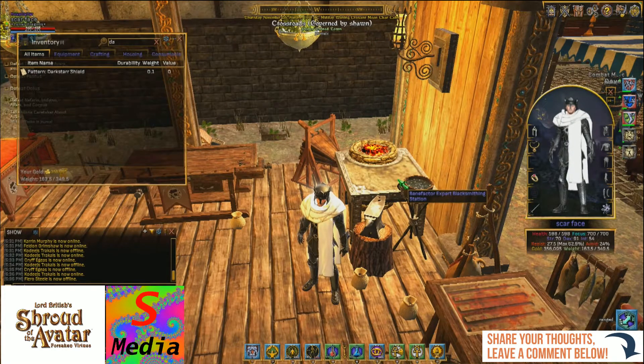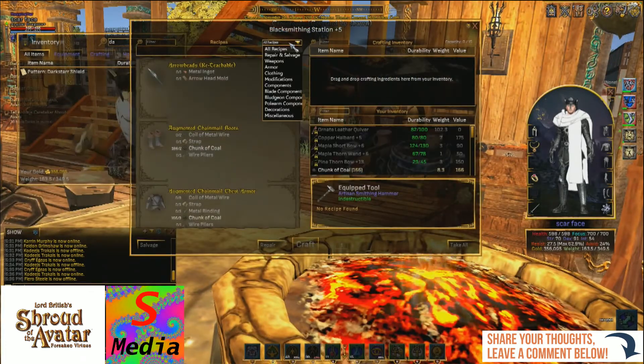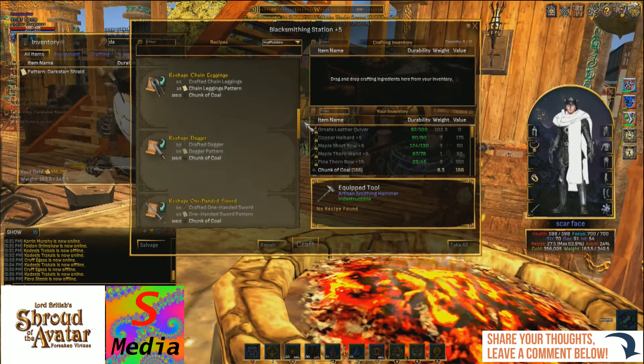This would apply for any pattern that you might be crafting — you've just got to use the right station. Go to your station and click modifications. If you've got the pattern, some coal, and the shield, you should be able to scroll down until you see one that's fully lit up.